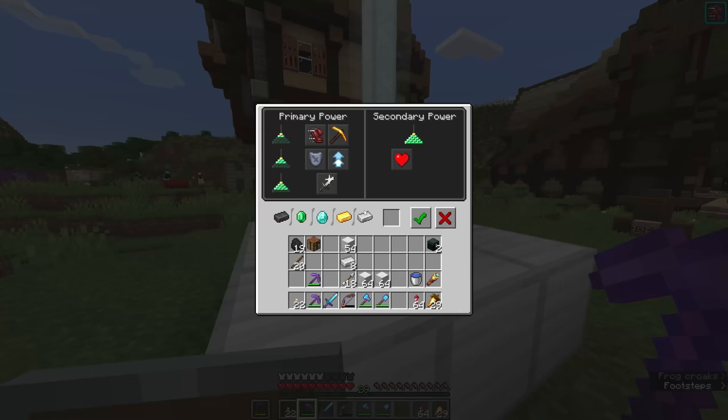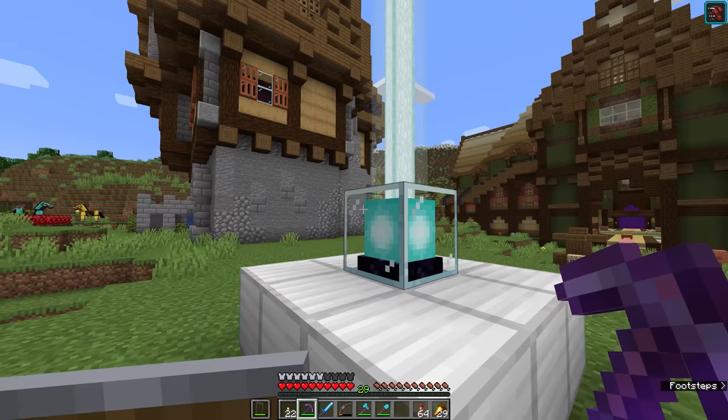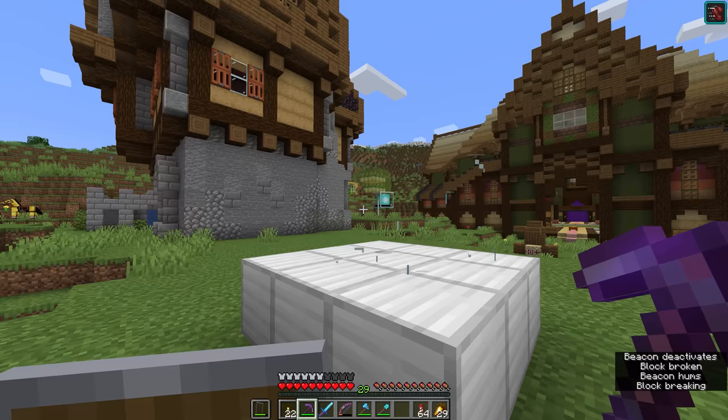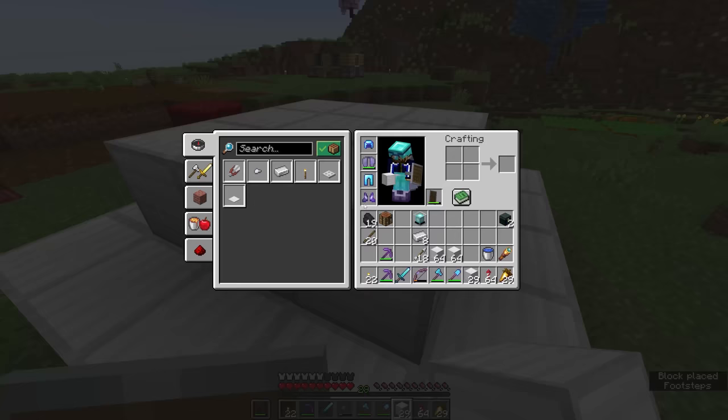Haste will increase your mining speed beyond what is possible even with efficiency tools. And it stacks with efficiency, meaning that some blocks which you are unable to instantly mine — like leaves or netherrack — become instantly mineable, depending on the block itself. For now though, we're actually going to remove the beacon from here and activate level 2 by building up a 5x5 beacon base with a 3x3 on top of it. We're simply going to expand this beacon base of iron blocks every time until we end up with the full pyramid, and we can discuss all the beacon's effects.